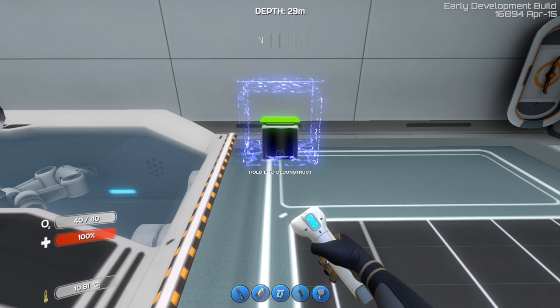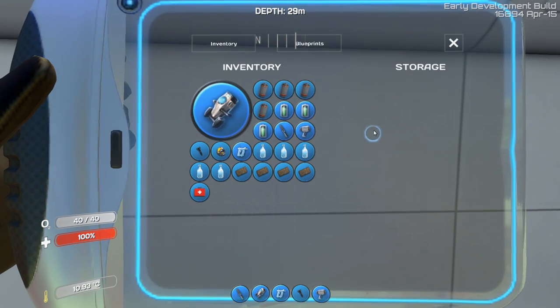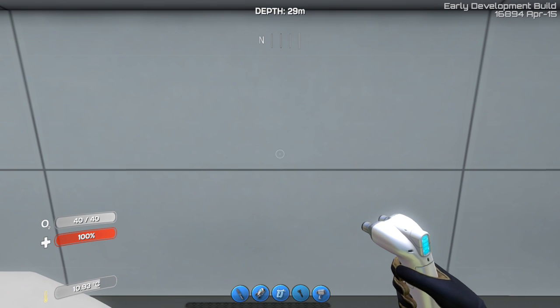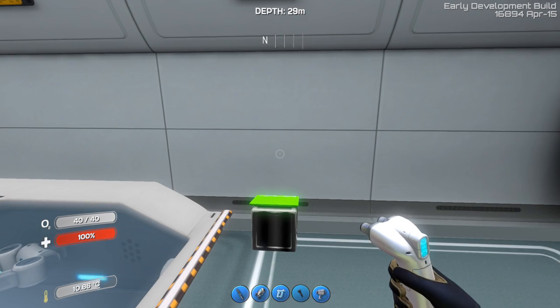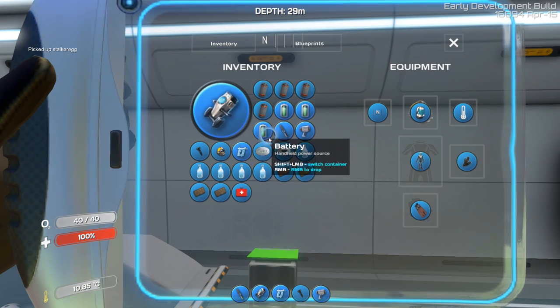The way this works is you are able to use your builder now to create a specimen analyzer. Once you have a specimen analyzer you can place eggs into it. They have added eggs to this game — well, not in the main branch, in the experimental branch. The only ones you can currently find, as far as I know, are in the kelp forest or grassy plains: the reefback eggs and the stalker eggs.